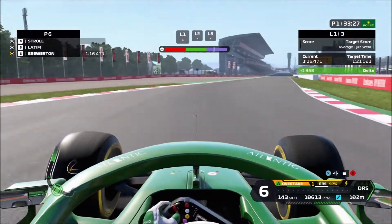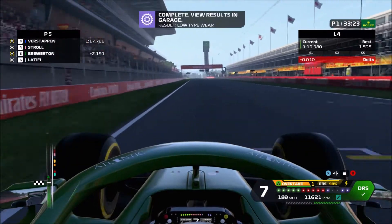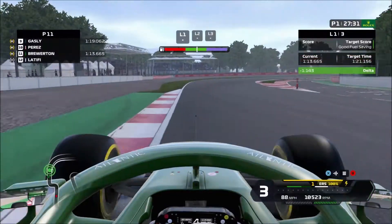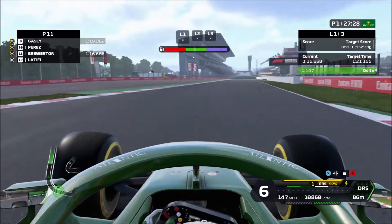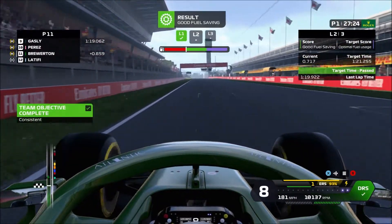Three practice programs, fairly straightforward. We got purple in track acclimatization first time, and also in the tire wear test we got purple as well. The fuel is going to be green — about 1.2 seconds up on the delta — so fairly straightforward there as well.